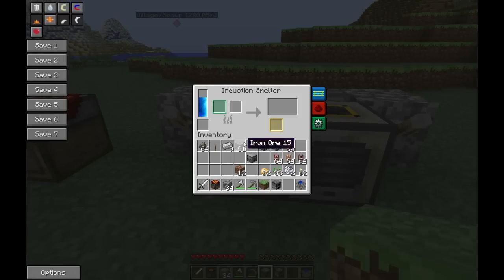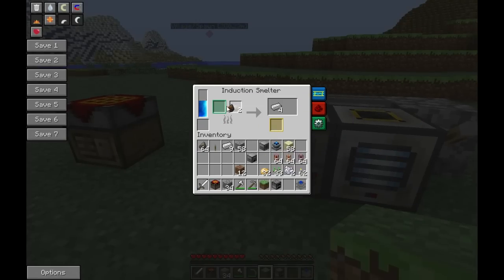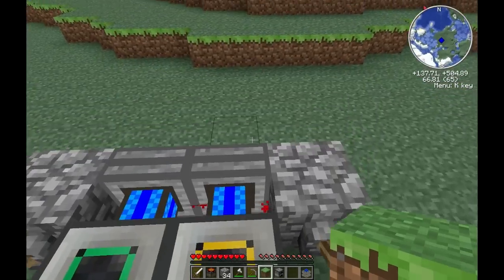We found that you can smelt ore with sand and it gives you two ingots with a chance for rich slag. If you get rich slag, you can combine it with a pulverized ore to get two dust, then put it back with the rich slag and actually end up tripling your ore. This does require a bit of power. We also get regular slag, which can be turned into something like rock wool using these sterling engines.